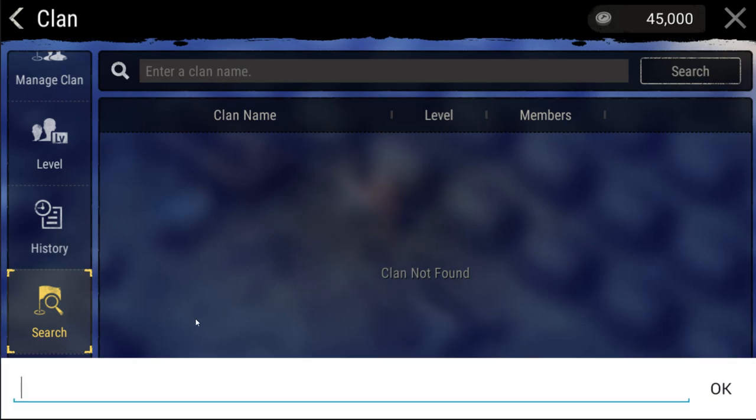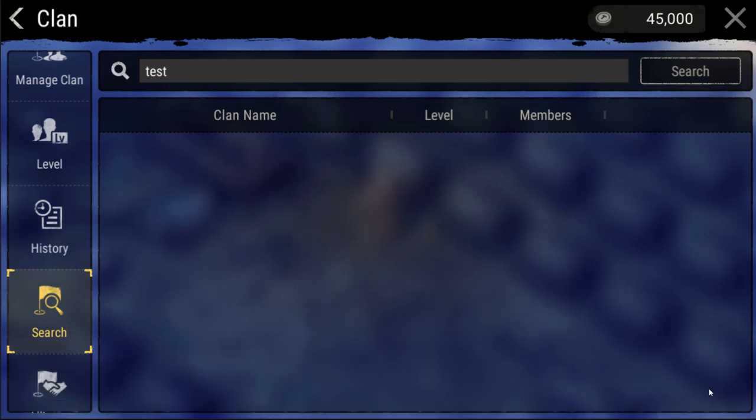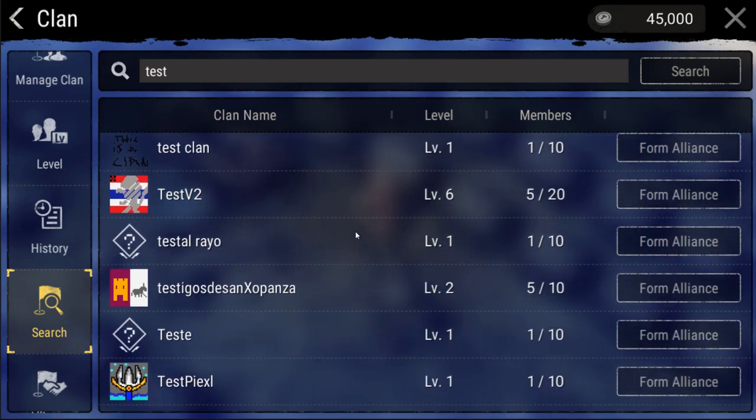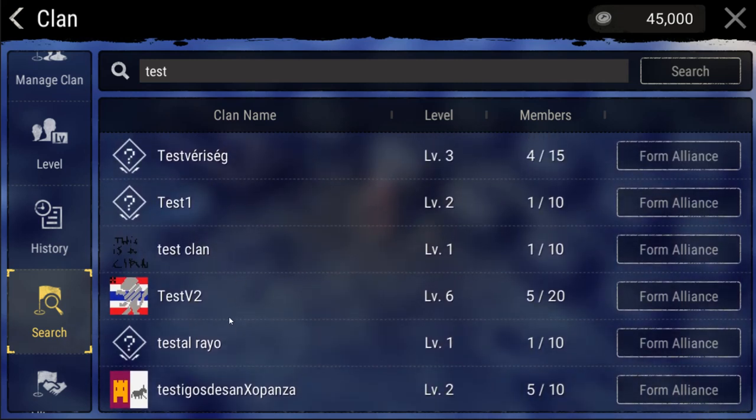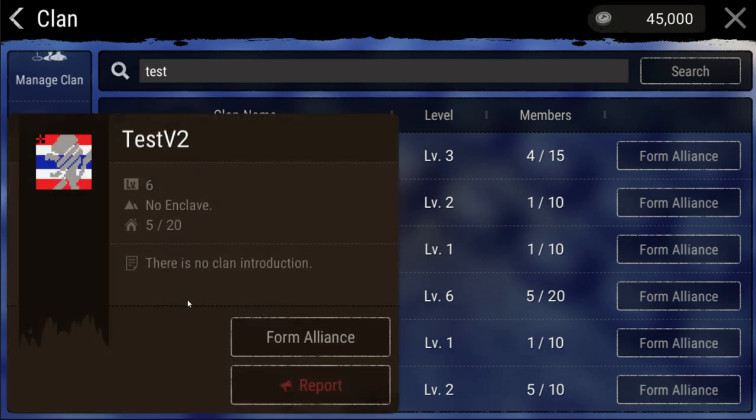Search and Alliance. I'm grouping these two together as the search function is mainly used for the Alliance tab. The search tab is pretty self explanatory — it allows you to search for clans to join or ally with. As a new clan, you'll be able to form three alliances. These allow you to respawn at an ally's warp hole and means that you cannot attack each other on savage islands.